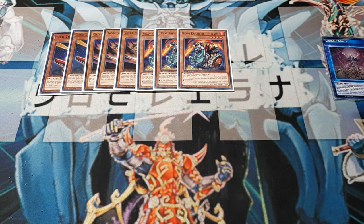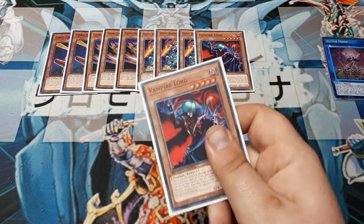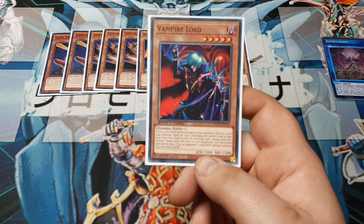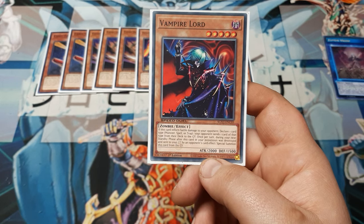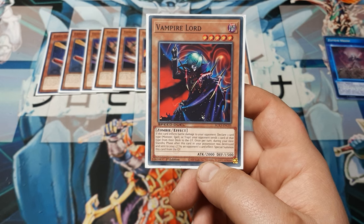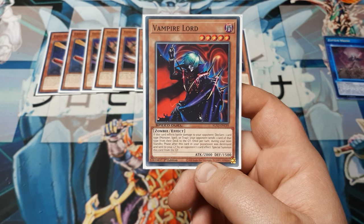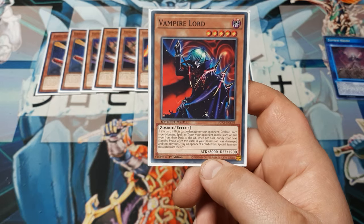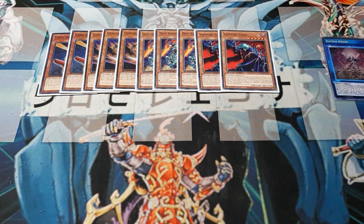Last time I played this I played Vampire's Curse, but today I'm playing the Vampire Lord. This comes down to cards like Sakuretsu and Widespread — these are good cards that people are playing. This guy benefits more from them. If the card inflicts battle damage to the opponent, you declare a card type — monster, spell, or trap — and they must send one of that same type from their deck to the discard. Also, once per turn during your next standby phase after this card in your possession was destroyed and sent to the graveyard by an opponent's card effect, you can special summon it back. So we do have a sort of undying boss monster.